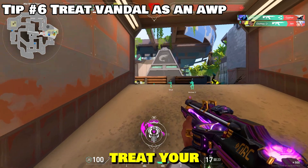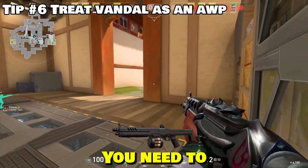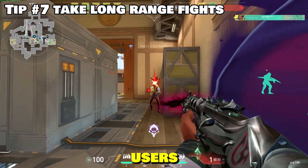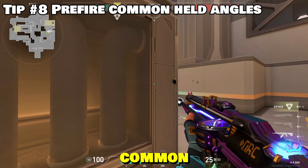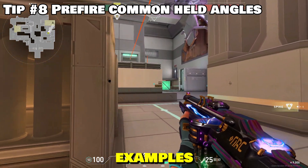On eco rounds, you should treat your Vandal as an op, since at close range, stingers and shotguns will demolish you. You need to be comfortable taking long range fights, since this will give you advantage over phantom users. Furthermore, you need to pre-fire common held angles because you have the one-shot ability. If you don't know what I mean, just look at the examples I'm showing right here.